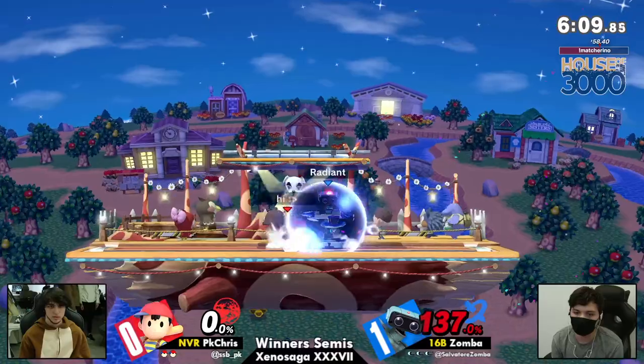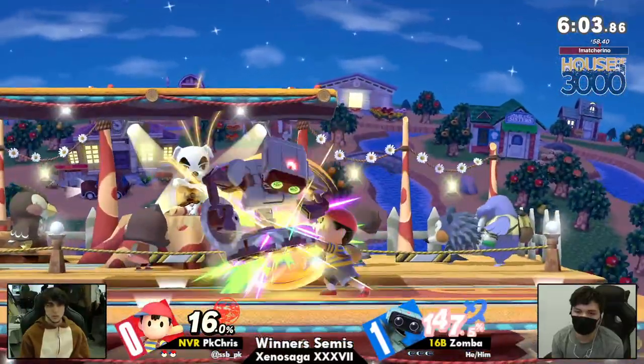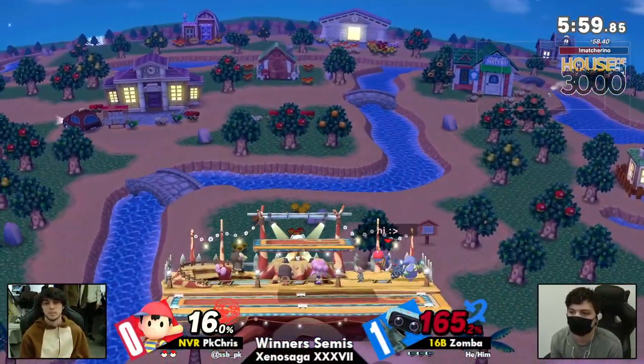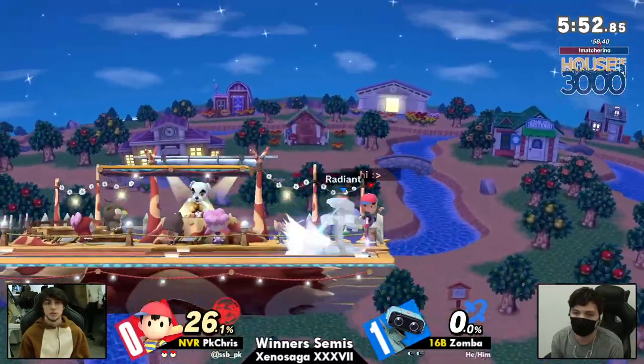Zamba kind of pushing that punish — throwing the gyro out to make PK Chris air dodge early. Mostly because if they get hit by that gyro, they're going to be too far offstage and they would have to up beat. That is a death on to Zamba though, and right now PK Chris is in a better position than he was in the last game.